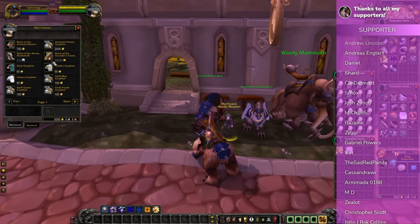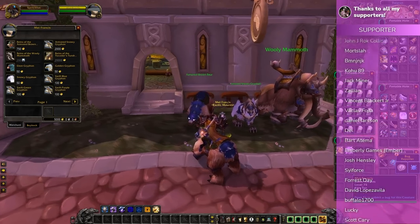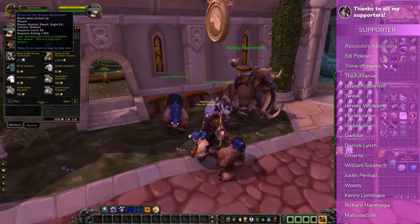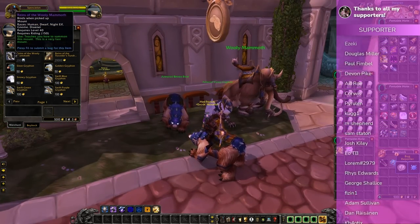One thing I nearly forgot to mention: if you go over to Mel Francis, the exotic mount vendor in Dalaran, you can also spend 200 Emblems on a Reins of the Woolly Mammoth.